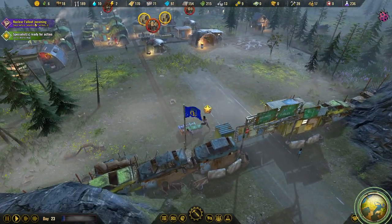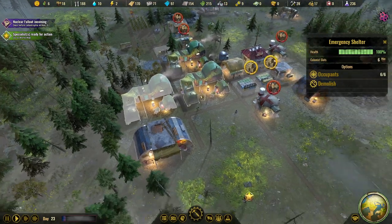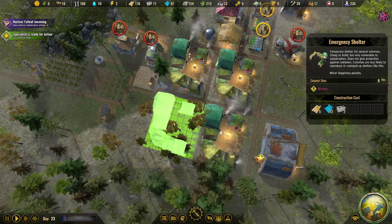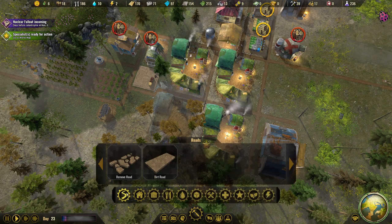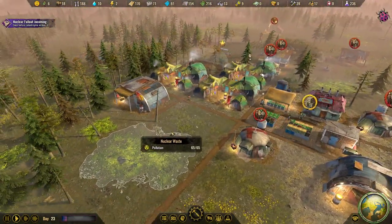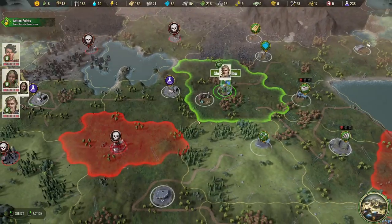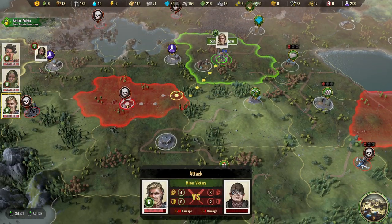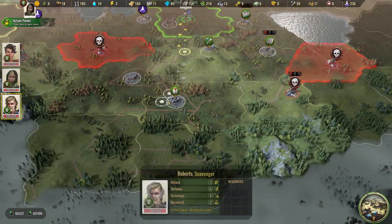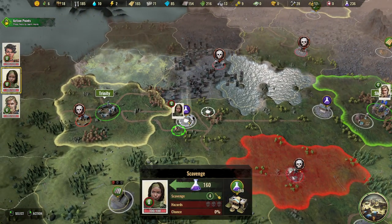They come at the right time because there's a nuclear fallout coming and it's imminent. My shelters are running low, so I need an emergency shelter for now — we can replace them with other shelters in the future. Let's add a road over there too. We now have three specialists, but it's only a minor victory against enemies, so he's not that strong — perhaps we need to equip him with better gear.